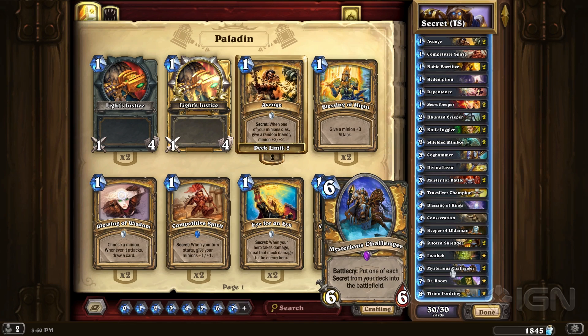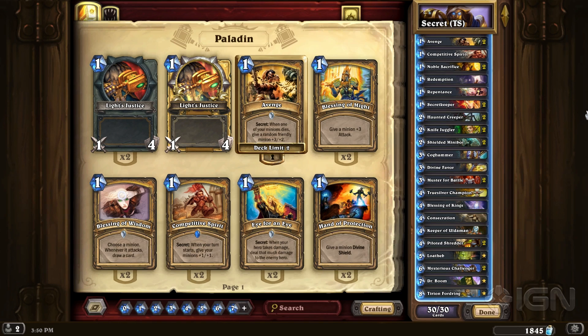Mysterious Challenger is the linchpin of this deck. It basically pulls out five or so secrets — depending on what you're running — onto the field of play. So not only is it a 6/6 body for six mana, which is fine, it just gives you all this incredible extra value. Or, as we say in New Zealand, a 6/6 value for six. I just thought I'd add a little bit of local flavour.